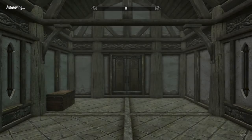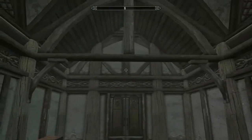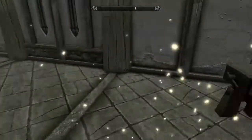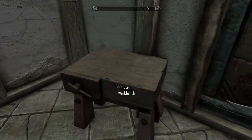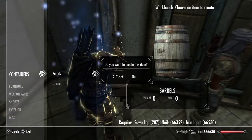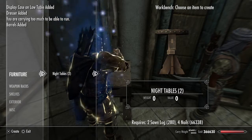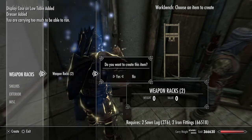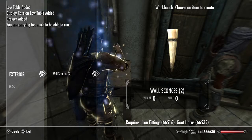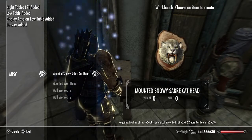I'm moving so slowly because I'm over-encumbered from taking everything out of the mod chest. But you can see here there's nothing in the room yet — there are these work benches inside, and this is how you decorate it. I personally like having everything; it really fills out the room.